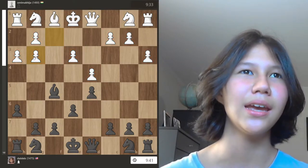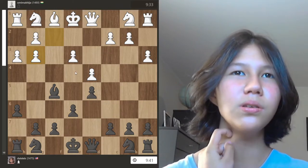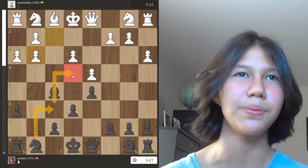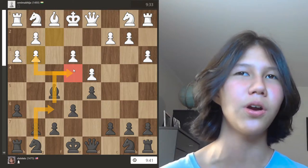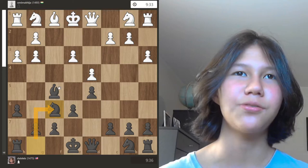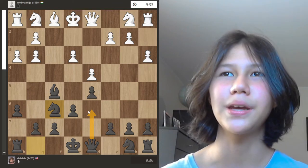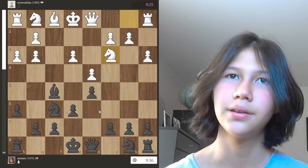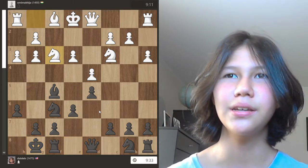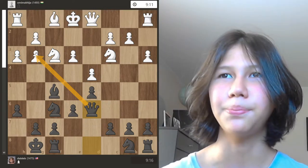Now white has two pawn islands, and g3 is a weak pawn that can be picked off easily. Also, e4 is a weak square — my knight could very easily jump in there and cause a lot of damage, being very well positioned overall. I did play knight to f6 following that plan, but queen to d6 was definitely a better move because it was more active. My opponent played knight to c3, I castled, knight to f3 — normal developing moves — and then I finally played queen to d6 and attacked the pawn.